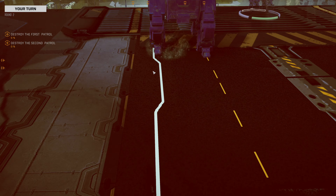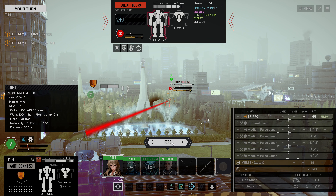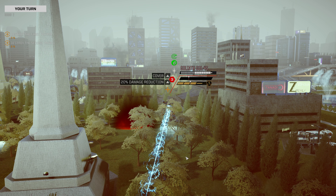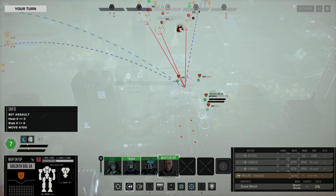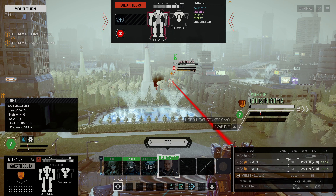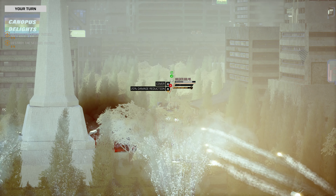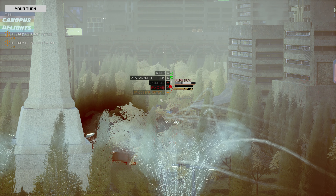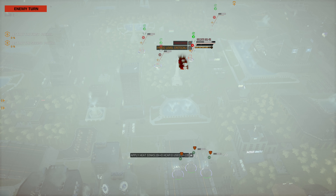We're going to proceed forward with our Xanthos. We would love to continue to hit this Goliath, but unfortunately our range is not great. PPC looks like to the CT - that Goliath is definitely getting lower. We're going to move on forward with our 1A - this guy's got an AC-20. I would expect a quad mech to be much harder to knock over than a bipedal mech, but that stability is going up. Maybe it's not possible to knock over a quad mech.